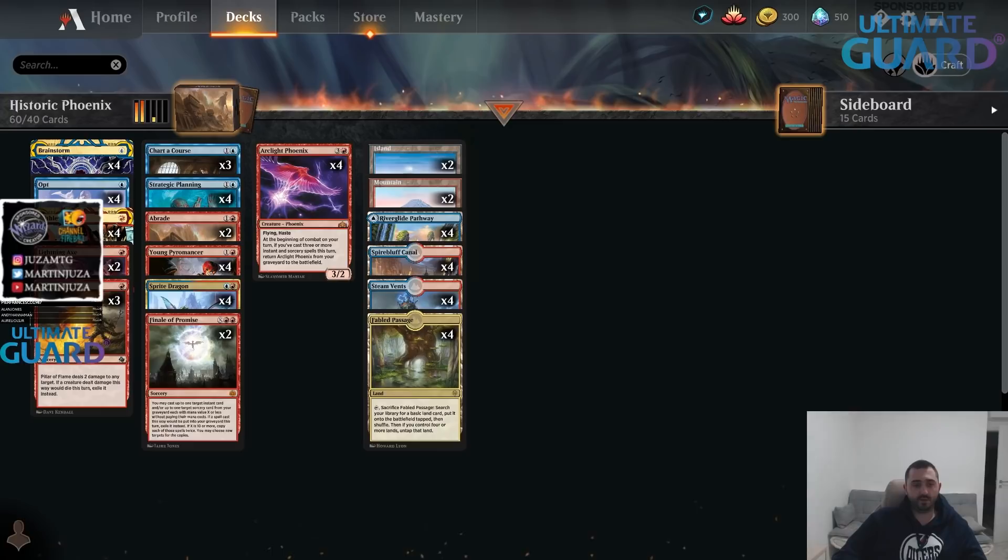Brainstorm is really nice with Fabled Passage, and also as a way to protect your hand. In this deck it's not as important as in other decks because all the cards are basically doing the same thing — if somebody Duresses you, your hand is usually just card draw spells. One reason I like this deck right now is that blue-black Rogues is really popular, and if they're milling you, that's actually good for you — you can mill Phoenixes into the graveyard.